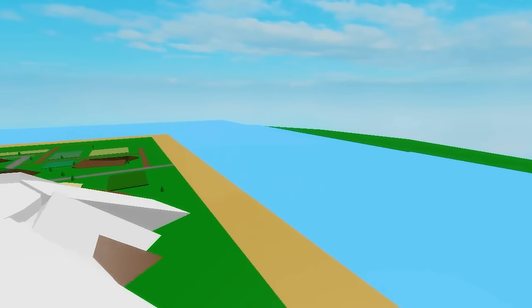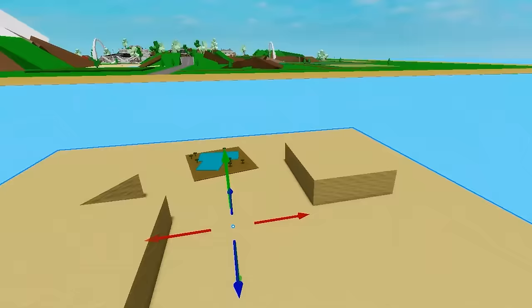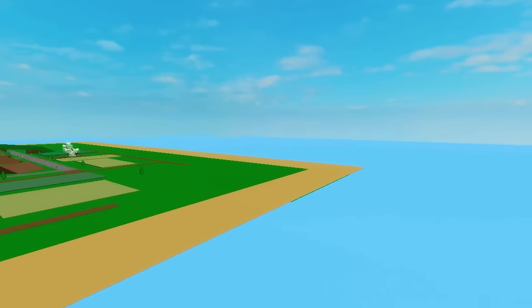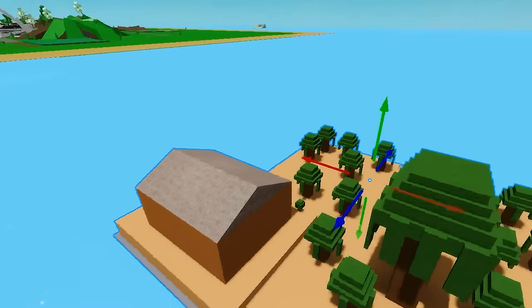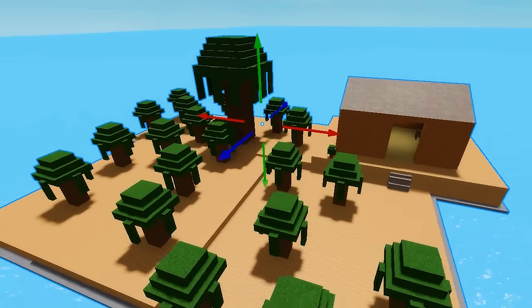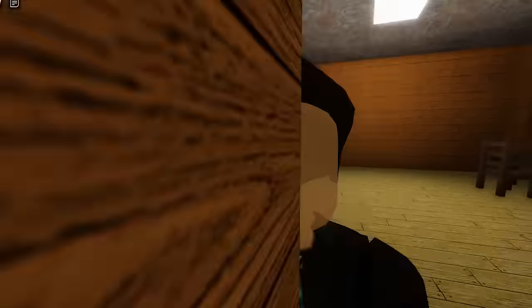I add another island — it even has a lake inside it, which is really cool. Then I add a fourth island that has a house you can enter and lots of trees. Now I have four islands in my Brookhaven, and it looks very nice.